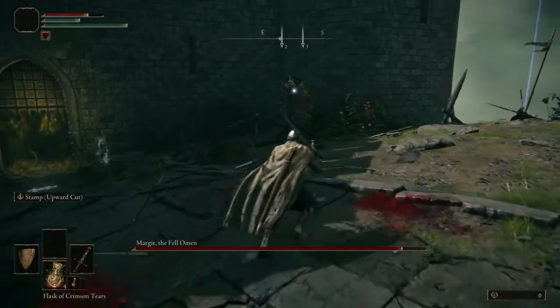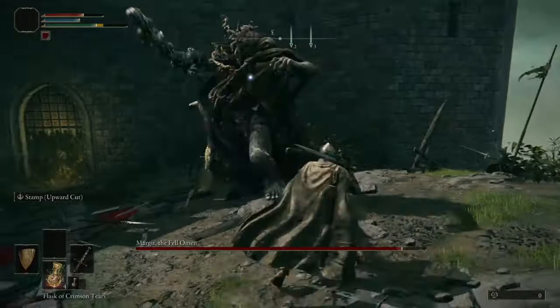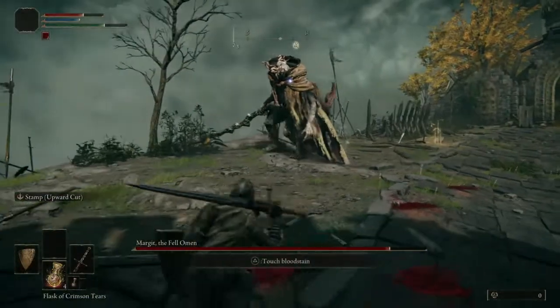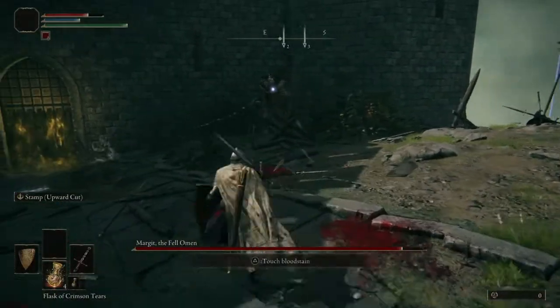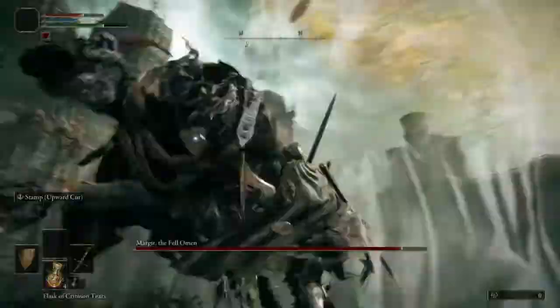Another common distance closer from Margit is this attack where he throws a dagger, follows it with a forward dash attack, and then follows that with a thrust into the ground. Whenever you see this thrust into the ground, it is easily strafed and punished with a charged R2. This attack can be avoided by blocking the first two attacks and strafing the third.